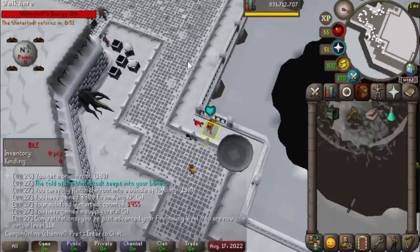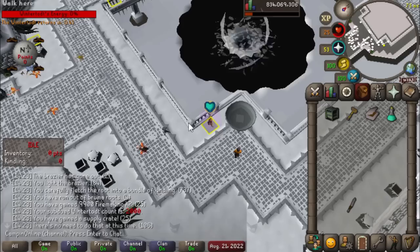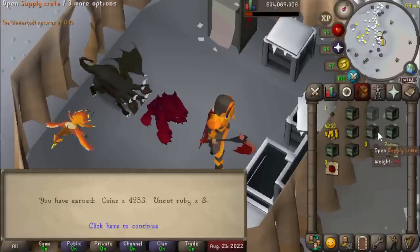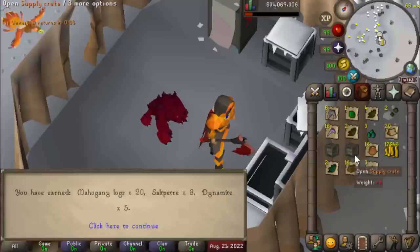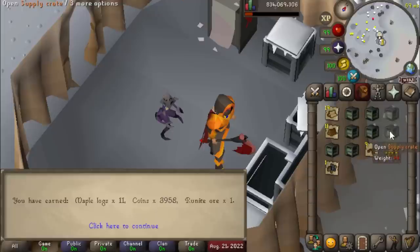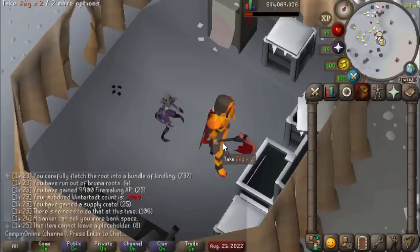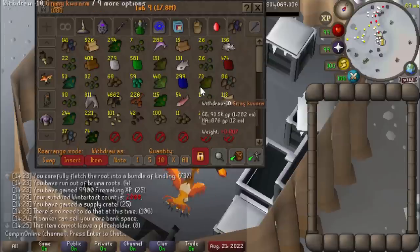118 Firemaking. That is KC number 2000 at WinterTodt, so we've got 75 more crates to open up. Let's see if we can get any luck. Just missing pet, of course. There we go, 2000 WinterTodt KC. Still no pet. Let's move on to opening up some of our caskets, I suppose.